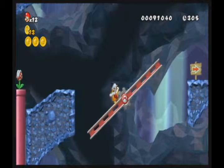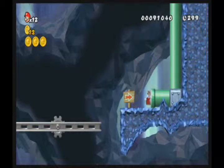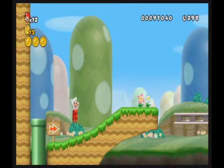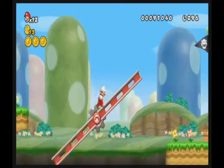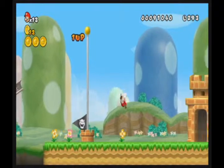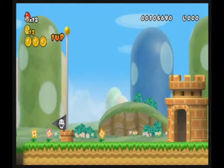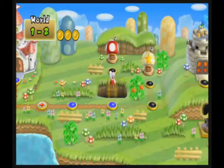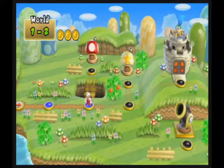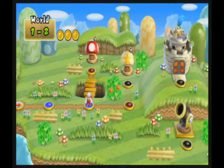There's also a secret exit here. But yeah, once again, keeping with the tradition, level 2 will always be an underground level, as level 1 is a regular level. For level 3, they decide to shake it up a bit. Of course, level 4 is the first mid-castle, or tower, as I like to call it.